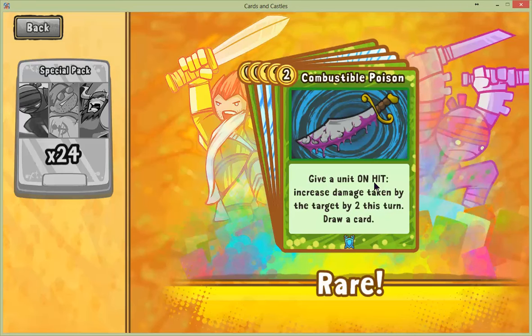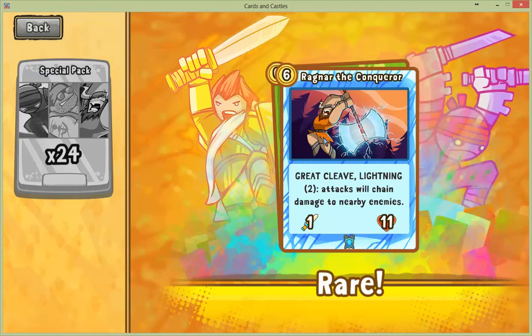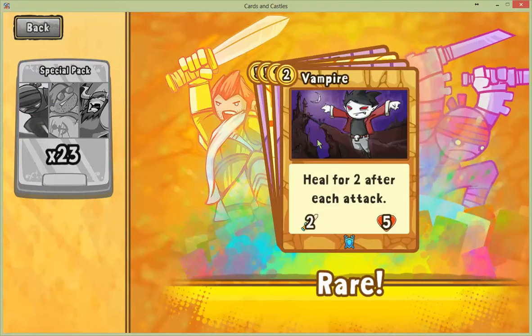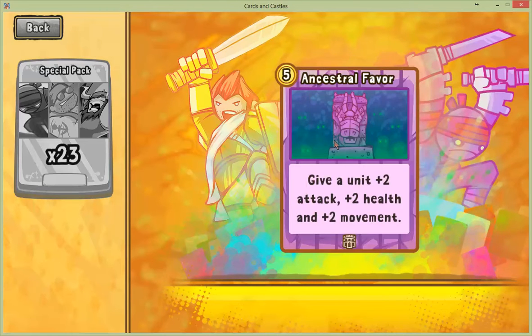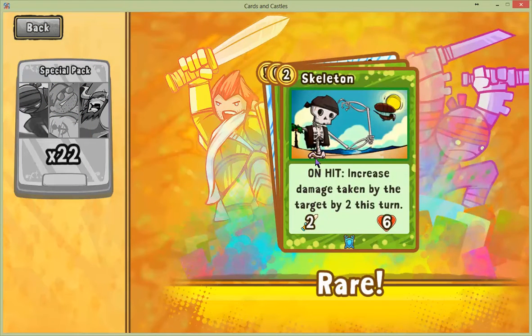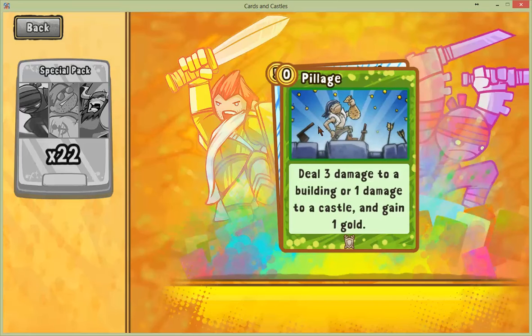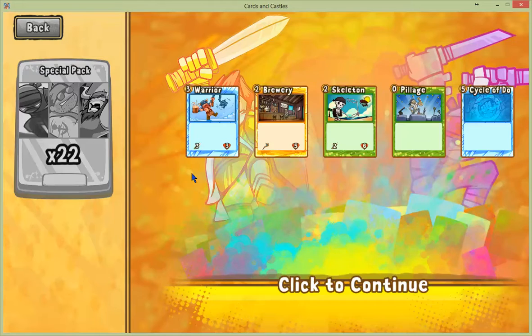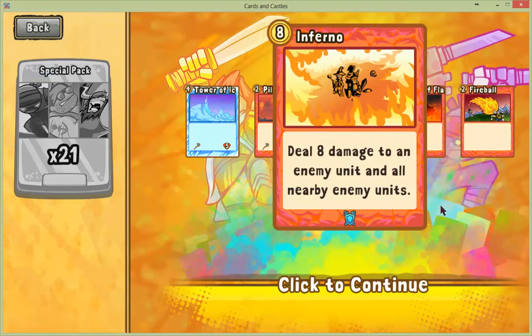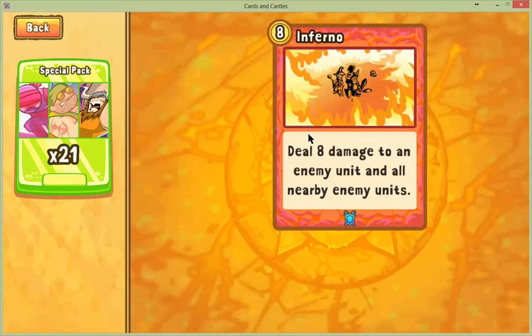So does this apply every time he hits or just once? And is the draw card on hit or when you cast this? I think it's when you cast this. Ragnar! Yeah, we just saw him beat the crap out of us. Cloak of Flames or Vampires Rare? Skeleton — so he really does 4 but only when he attacks. That seems pretty good.